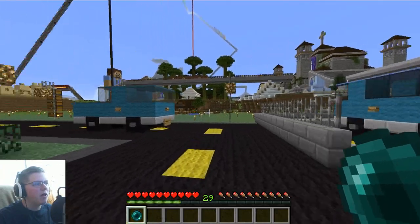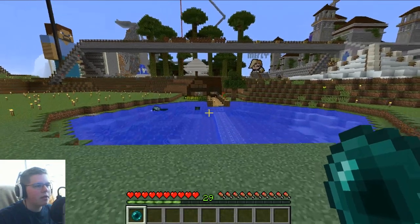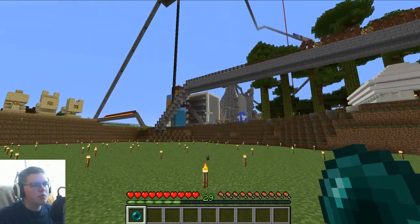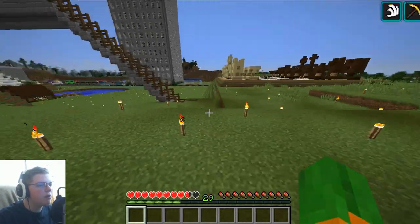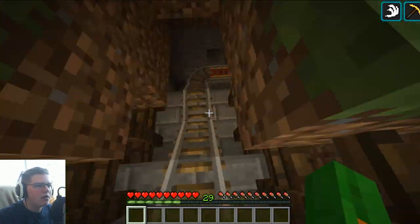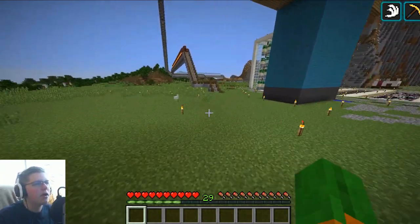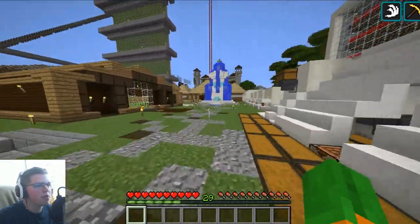We'll take a better look at this with the elytra — we'll go ahead and fly around. This is pretty much all I did. Fixed up the water a little bit, made it a bit smaller, and there are also a couple other small changes. If you guys remember, there was a ravine here before — I decided it looked ugly. The roller coaster still goes under here, but I removed the ravine because it just didn't look nice.